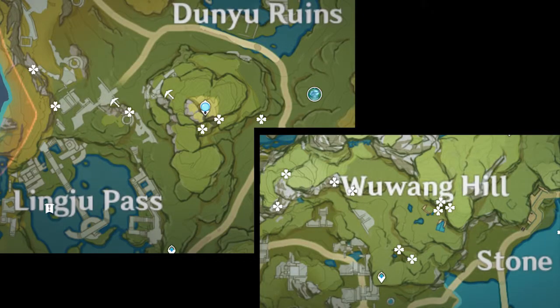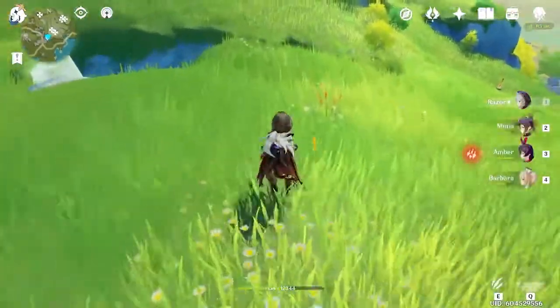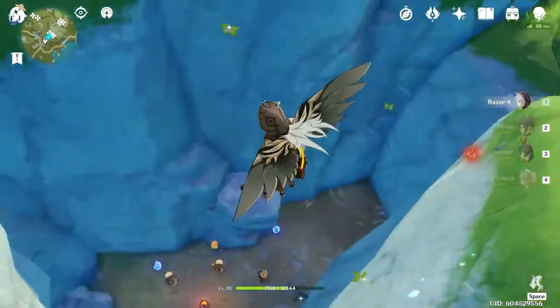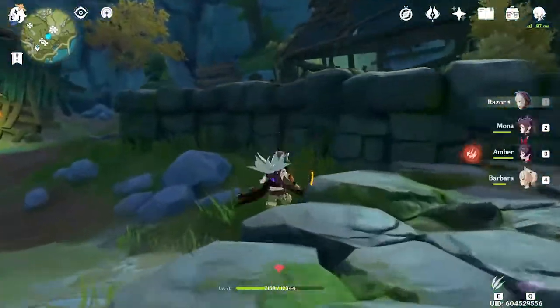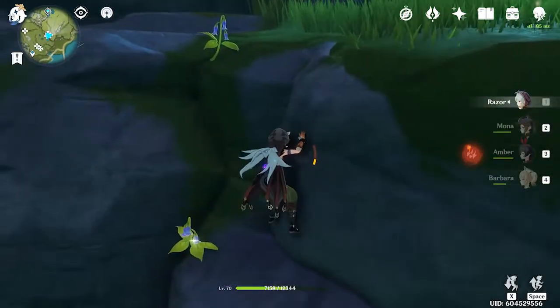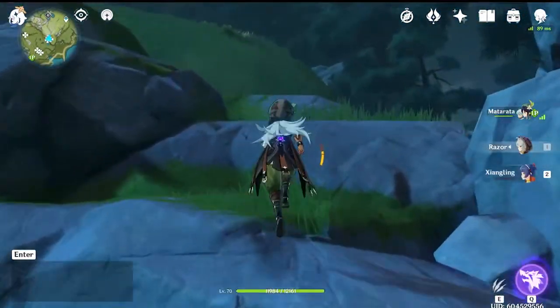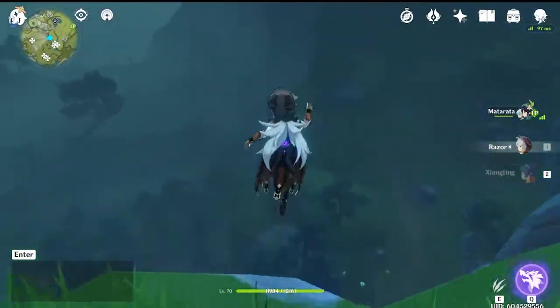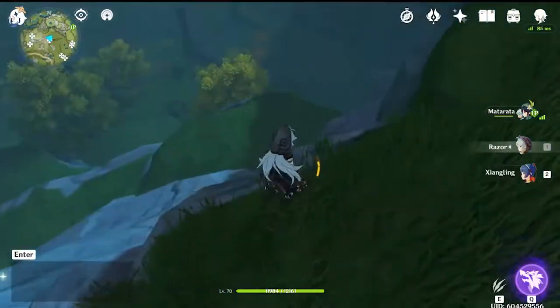Both locations we're going to look at today are right by teleporters, so they're definitely easy to access. The first being this Bishui Plain Teleporter, and we're going to explore the south side of Wuwang Hill. Your first set of three are just going to be in this crevice here, just north of the teleporter. The next set of four is just going to be a little north, just up the ladder — you can kind of see them on the cliff right there, so nab them all up. Then we're just going to head to the left afterwards. Basically, we're going to climb up this cliff here and then drop down to the next level, where the next few violet grass are going to be located.